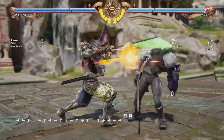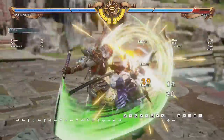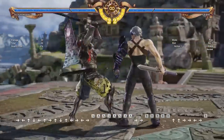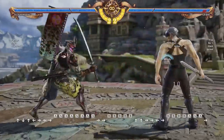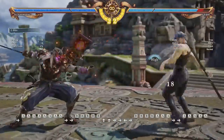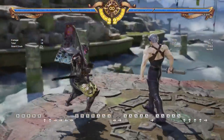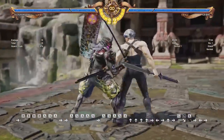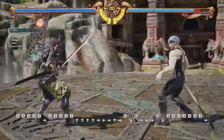Yoshimitsu has a third hit for his A string — AAA — and his B string also has a third hit. If that third hit connects, he steals some meter and can also land a lethal hit, so it can be a fantastic option. Now, both of these do have their drawbacks. The third hit can be easily ducked under — the whole string can — but the third hit is extra obvious, and they could whiff punish you with a wall rising, or they could sweep you. So be careful when throwing out that third hit. It can be very risky.